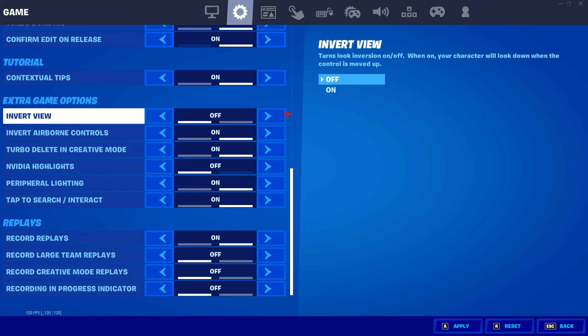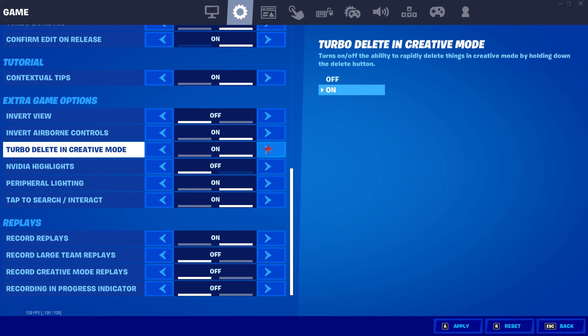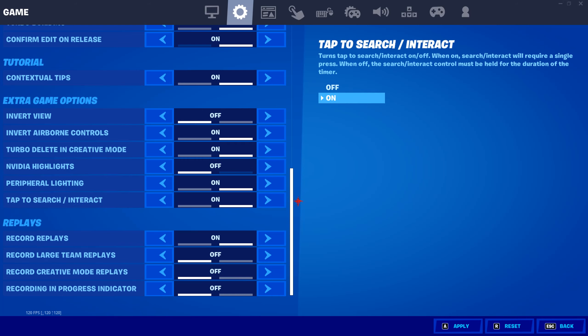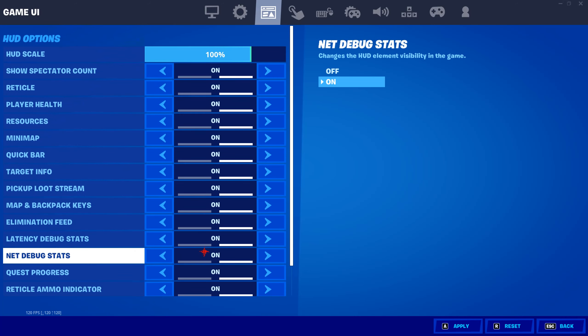Reset building choice on, disable pre-edit on, turbo building obviously on, confirm on release on, contextual tips on — which just shows up in loading screens and stuff, not really an issue. Invert view off, invert airborne controls on because it's just realistic, turbo delete in creative mode on, NVIDIA highlights off, peripheral lighting on, tap to search/interact on, record replays on. I like to keep my HUD scale at 100%, but I'm probably going to change that down to like 85 or something.